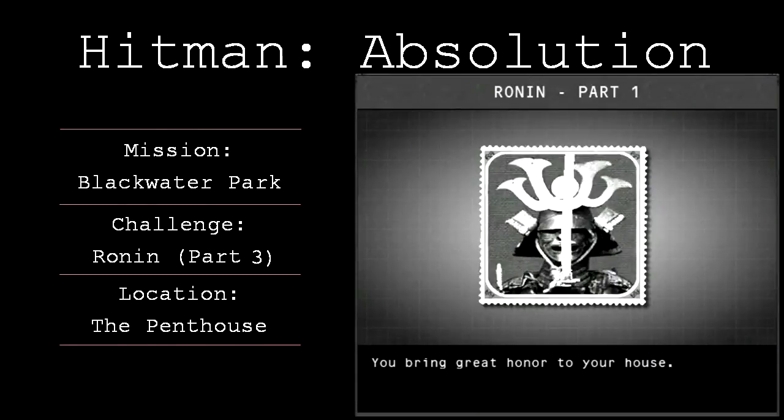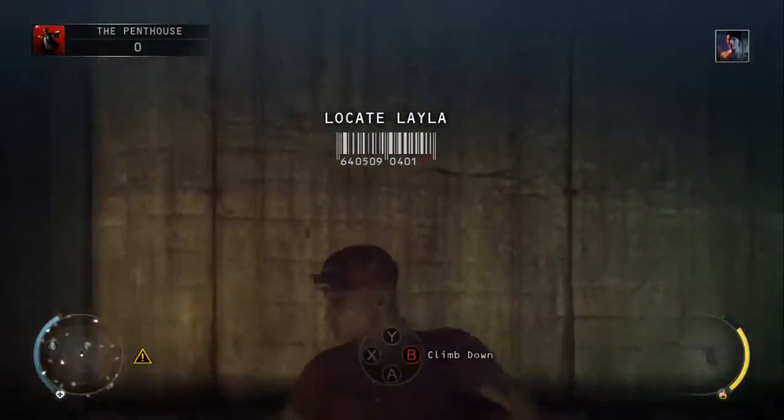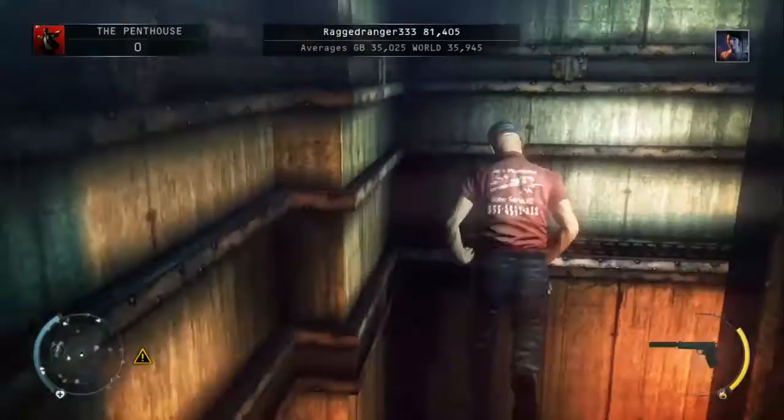Hey guys, it's Steve here from BetterGamerZone, just bringing you a quick video guide for Hitman Absolution, showing you how to unlock the Ronin Challenge Part 3 on Mission 18 Blackwater Park.